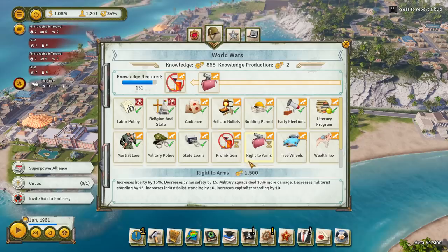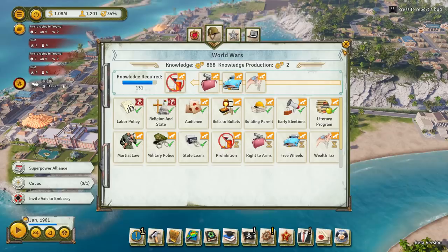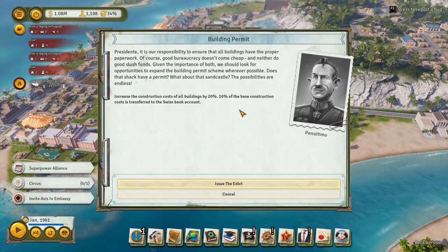Now I can go to the edict - building permit. 'It is our responsibility to ensure that all buildings have their proper paperwork. Of course, good bureaucracy doesn't come cheap, and neither do good slush funds. Given the importance of both, we should look for opportunities to expand the building permit scheme wherever possible. Does that shack have a permit? What about that sand castle? The possibilities are endless.' Indeed.